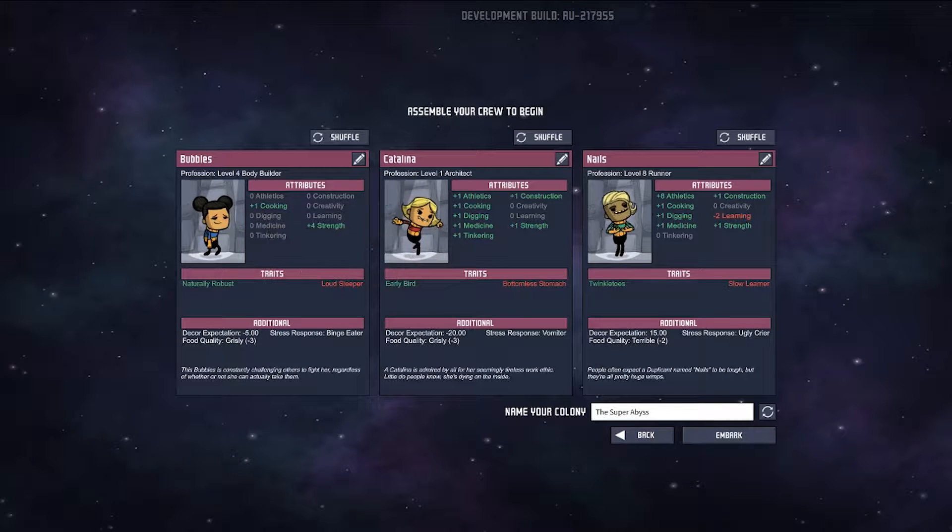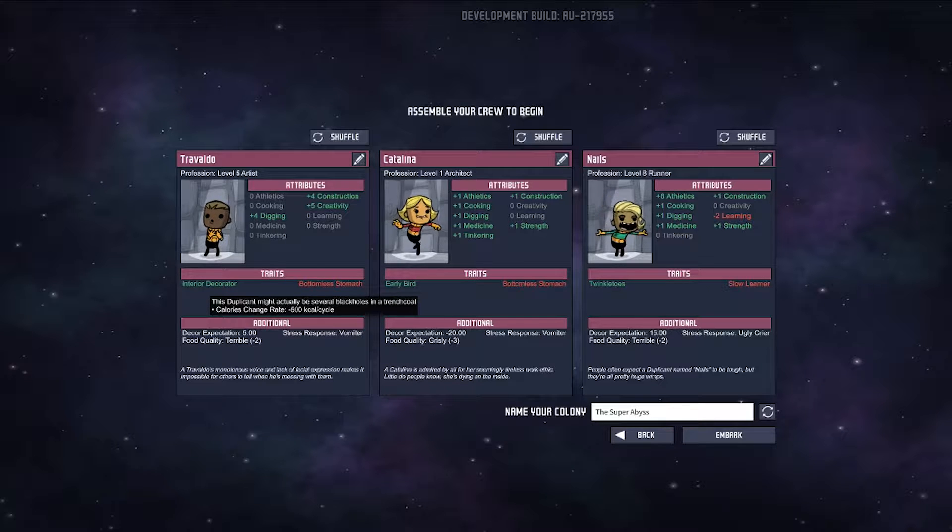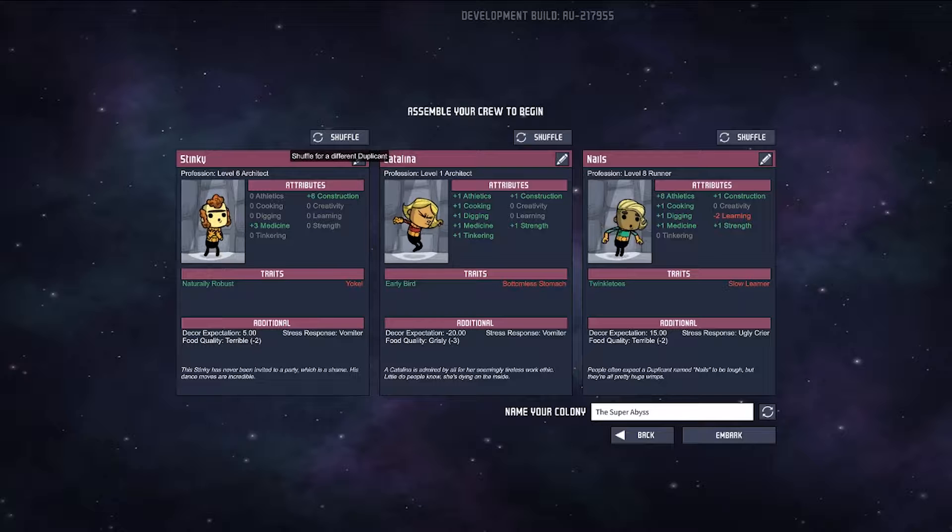Let's have a look at our crew. I like this guy — well actually he's a bit of an all-rounder isn't he? I'm looking at their stress responses and I don't want Binge Eater. Vomiter is an okay stress response because he's gonna eat a lot of food. We've got two of them who are gonna eat a lot of food.